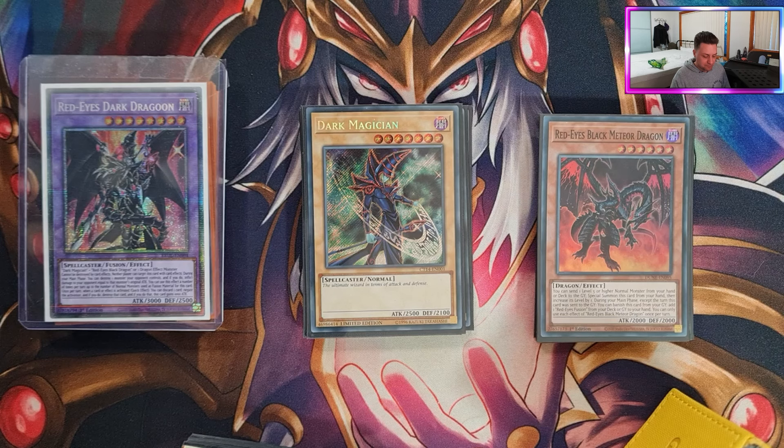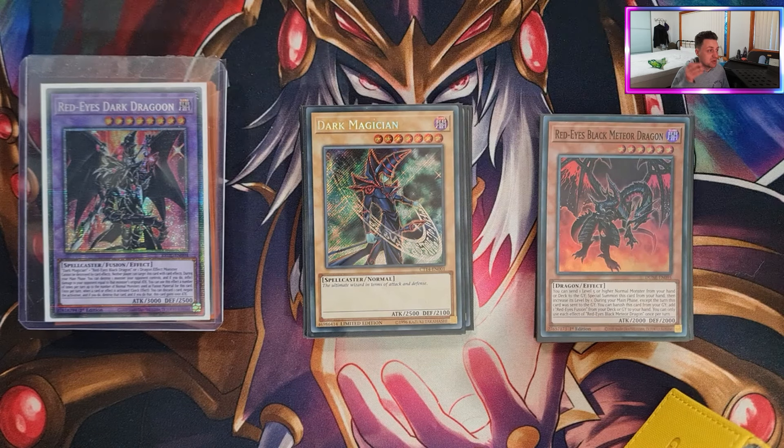Let's talk about how I went today. I only went 1-2, which is not great. I managed to win against Pearly and then lose against Centurion and the King Sarcophagus deck. I learned a lot from today, so let's jump into the card-by-card breakdown. We'll also go over the side deck at the very end.